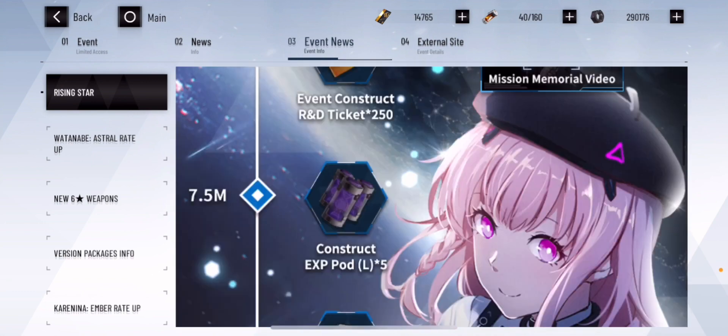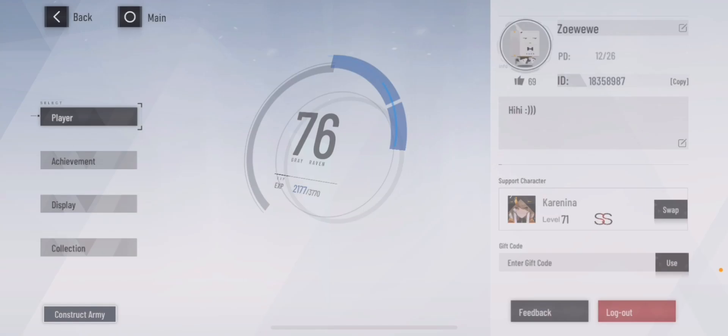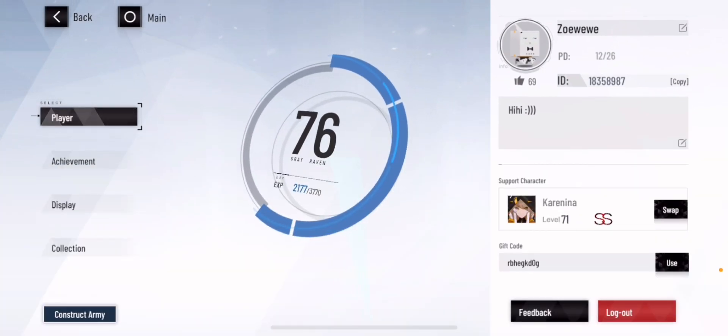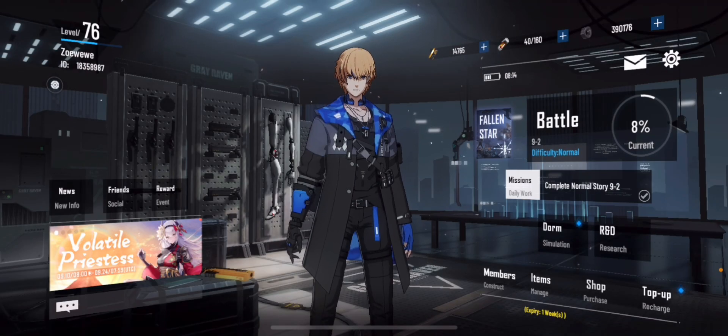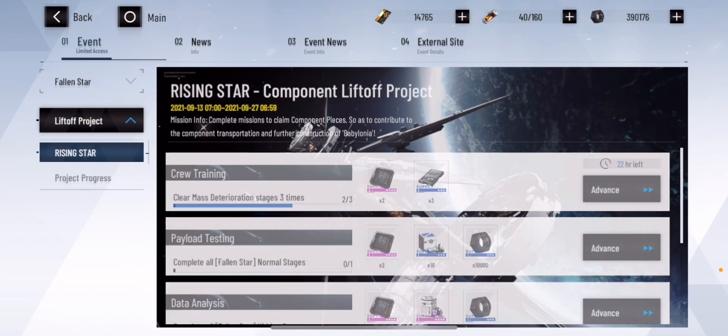Here is the free stuff you can redeem. You can basically copy the code, go to the gift code entry page, and collect your stuff. That's one of those component pieces — just work together, do your normal daily stuff, and you can get these component pieces to help within the event and get free stuff.